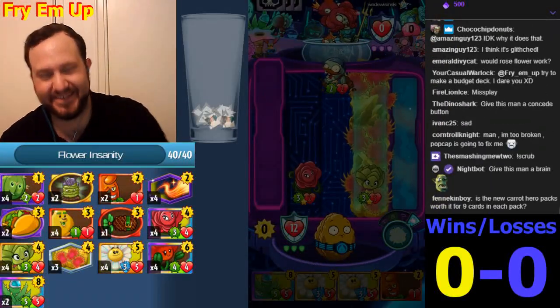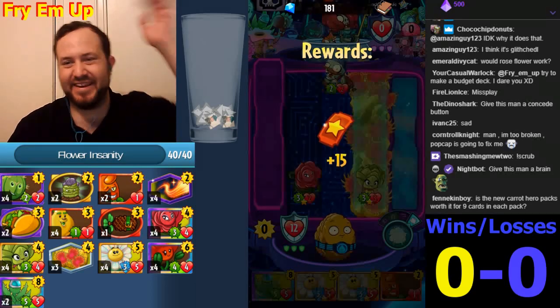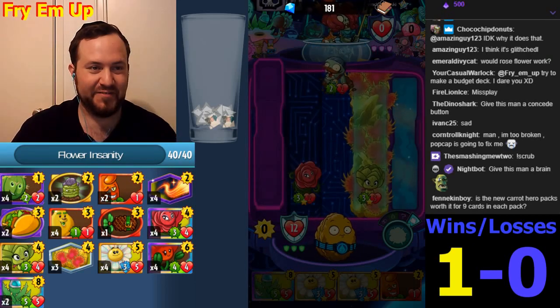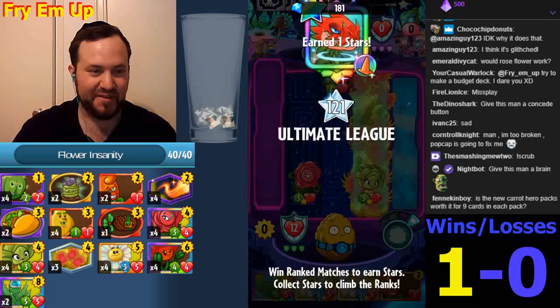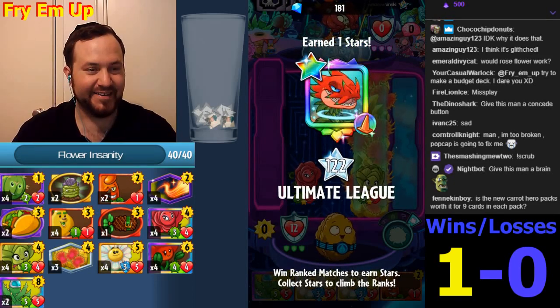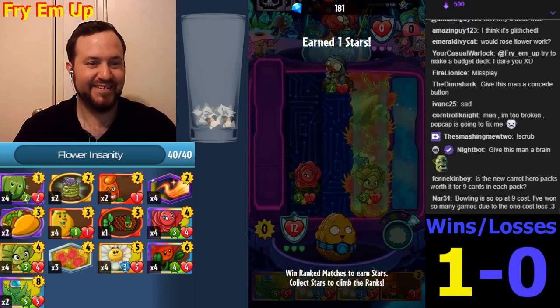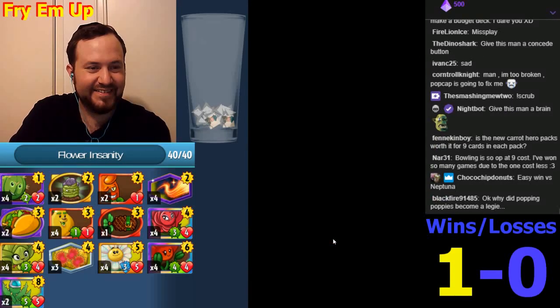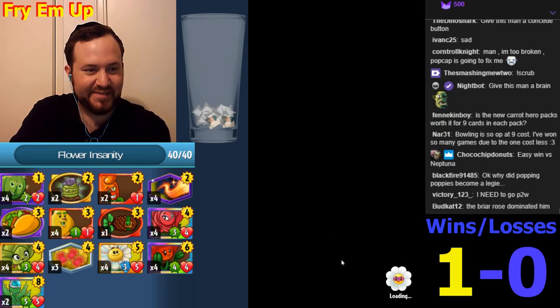That is what I'm talking about — give this man some brains! I feel like we only have two Grave Busters; eventually we might have to put more in, but come on. Friar Rose getting it done — easy win versus Neptuna, seriously. Poppin' Poppies is a legend and it heals you now.